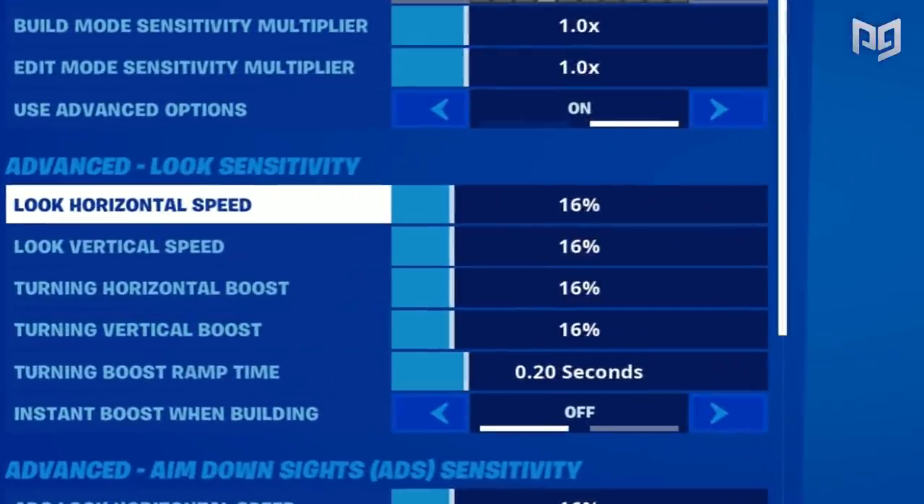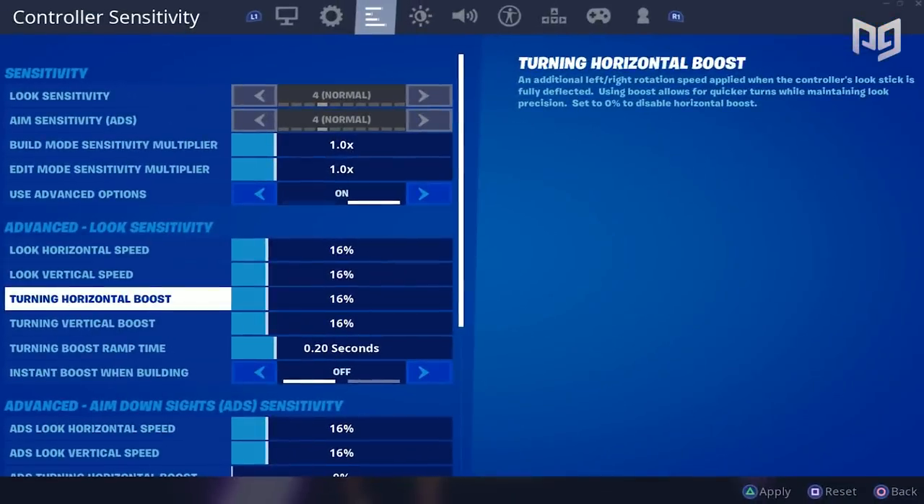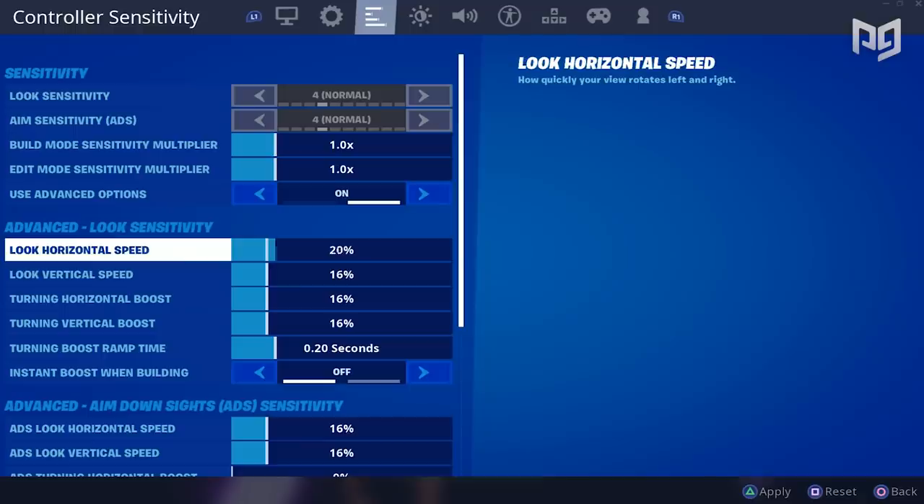The first two columns are the classic X and Y sensitivity that we were all used to — they just changed the decimal forms to percentages to make it more comfortable to understand. So six sensitivity would be 60%, and so on. You can also fine-tune the sensitivity by setting it to something like 65%.